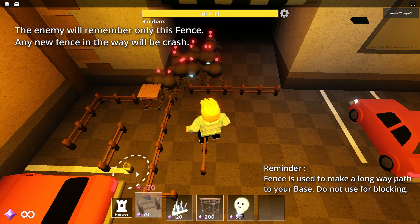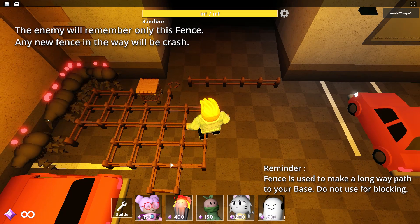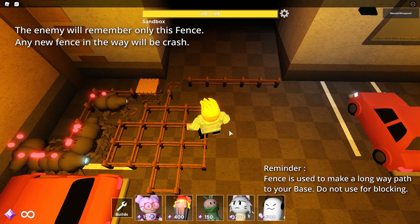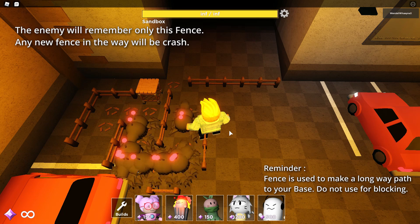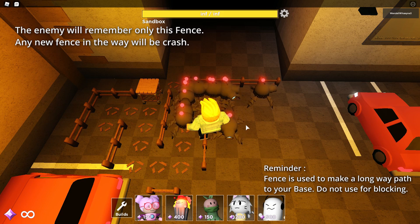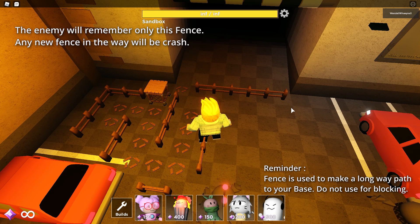Tips on how enemies think about your fence: based on Wendell's experience, once the enemy comes out, the enemy remembers all the fences you made and what level they are. So if you upgrade or delete a fence after the enemy comes out, the enemy thinks you didn't upgrade or delete it at all. Putting another fence will be no good — the enemy will just break it. But if you can defeat the enemy before it gets to your new fence, that's okay.